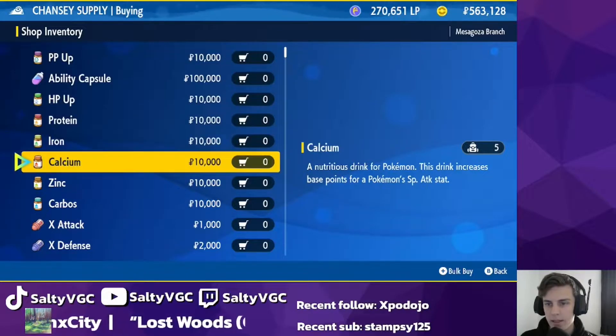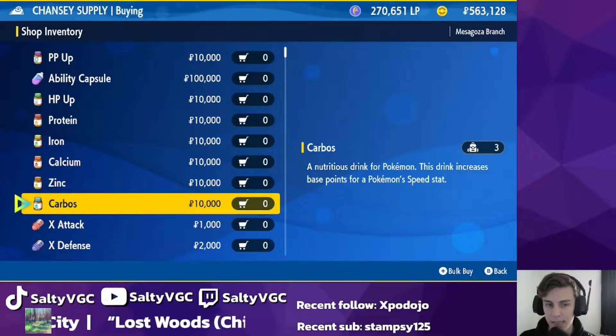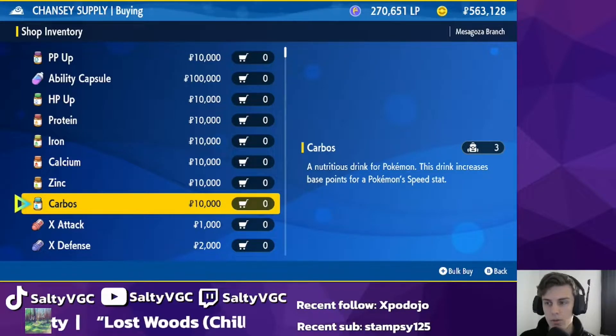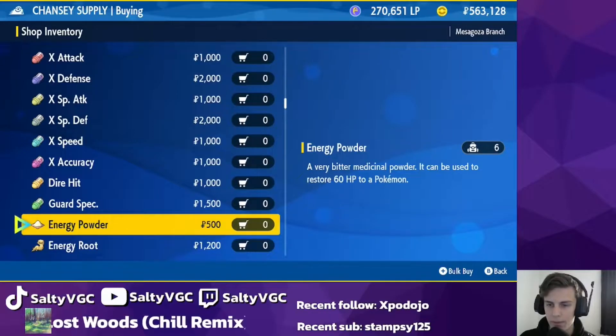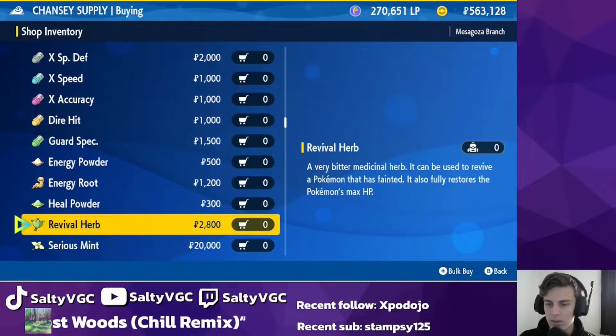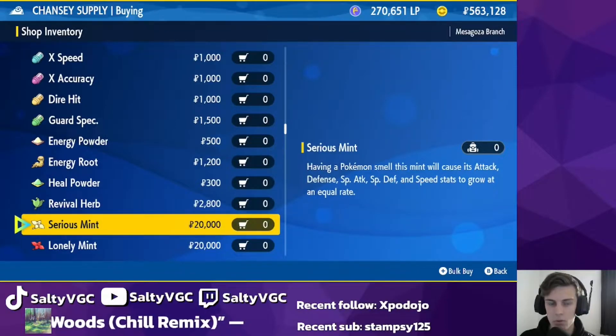Then your HP Ups, Proteins, Irons, Calciums, Zincs, and Carbos allow you to boost a specific stat by 10. You can use up to 25 of these to increase a stat, or you can use 26 of these to increase a stat to 255, the maximum allowed in each stat. You've also got your X items, which you may have used throughout normal gameplay, your medicine like Revival Herb, Hill Powder, and Energy Root. And then finally, you've got all your mints.